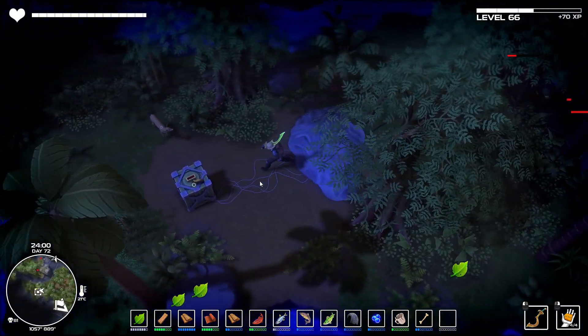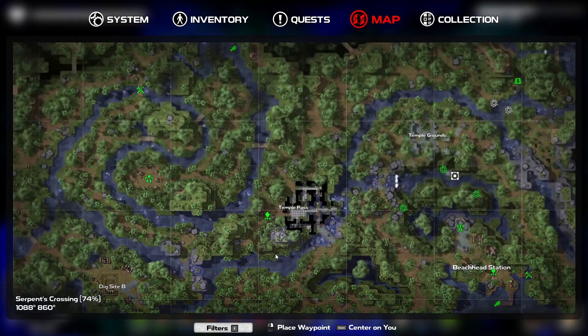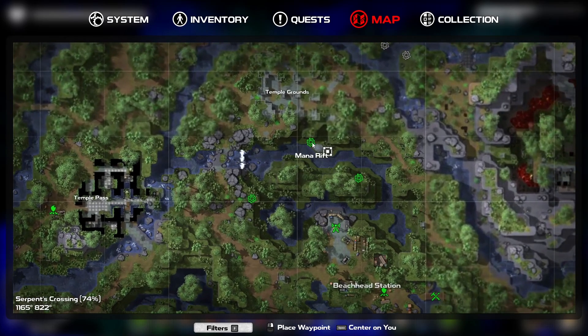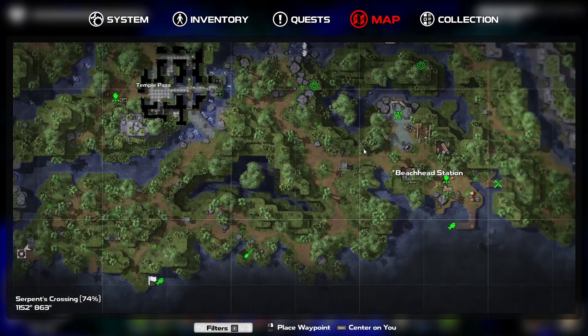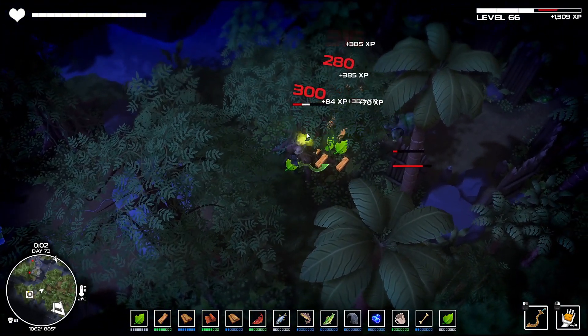I've got this timed crate here and I think the only option is that campfire there, but neither one is particularly brilliant really. There's a timed crate there and also a mana rift — so that's probably up to there and then we get that one. This one's going to be rough. Let's start clearing because I don't exactly know which way to go — I'm just going to hope this is the way.